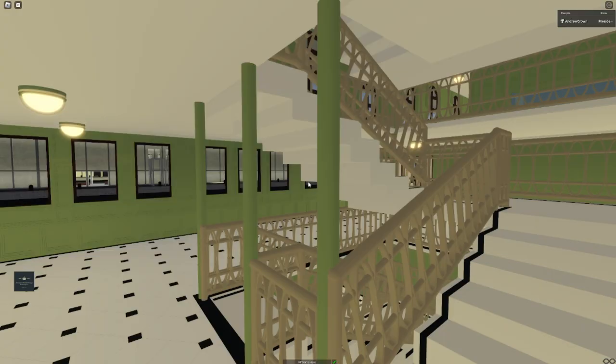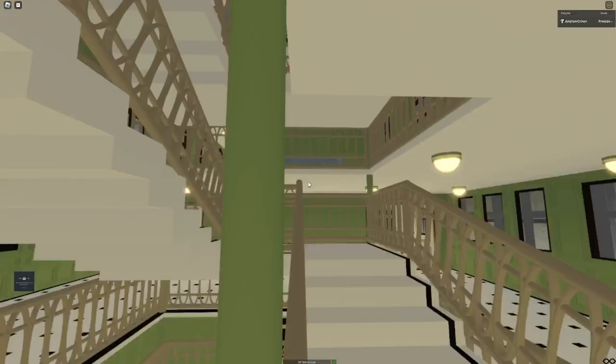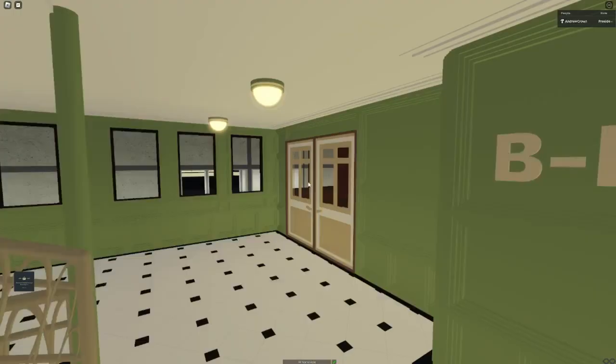That's most of the visual changes done to the exterior, and we're on B-deck. Big open deck with the lounge, the dining room and the cafe. You can still see up to the dome from here - quite nicely from here.